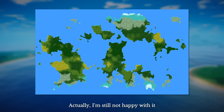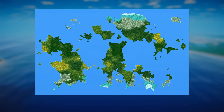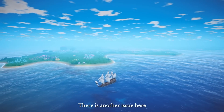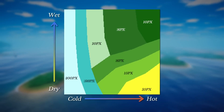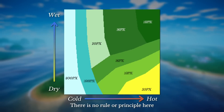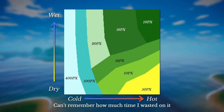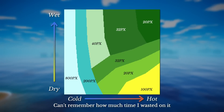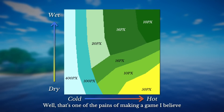Actually, I am still not happy with it, but sometimes you have to let it go. There is another issue: I have to adjust the distance value for each biome carefully. There is no rule or principle here — I have to try and test, back and forth. I cannot remember how much time I wasted on it. Well, that's one of the pains of making a game, I believe.